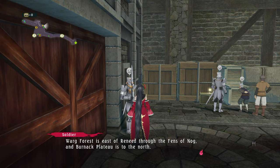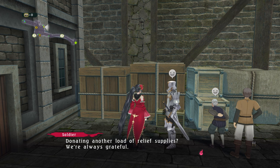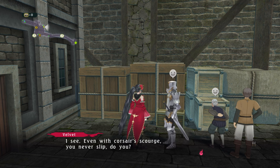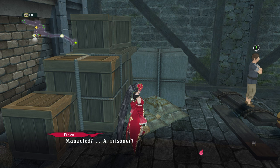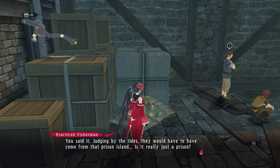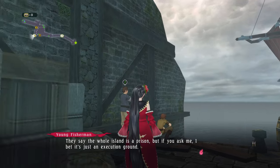The workforce is east of Renid through the Fence of Nog, and Burnack Plateaus to the north. There aren't many safe places in West Gans, so if you're going to travel, be prepared. The merchant vessel Van Vavalee is donating a load of relief supplies. It's only a ruse — we keep a bit of cargo stored away for when we need to make an anchor in a hurry. Even with Corsair Scourge, you never slip. A bit ago, a manacled body got caught in my nets. Manacled? A prisoner? Yesterday my nets pulled up an arm — manacles, even a brand on that one.